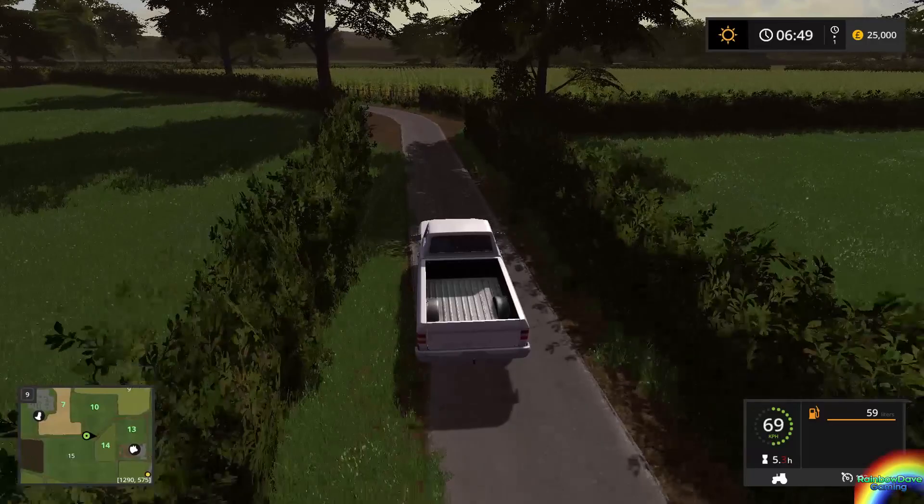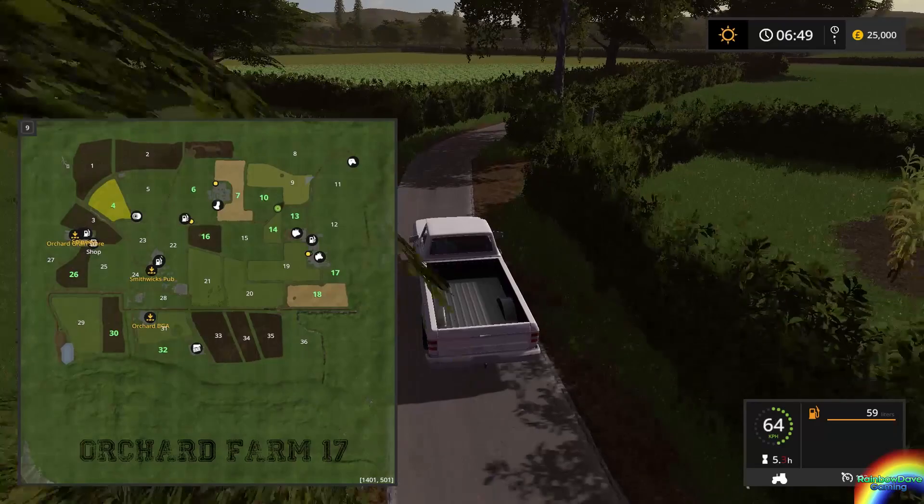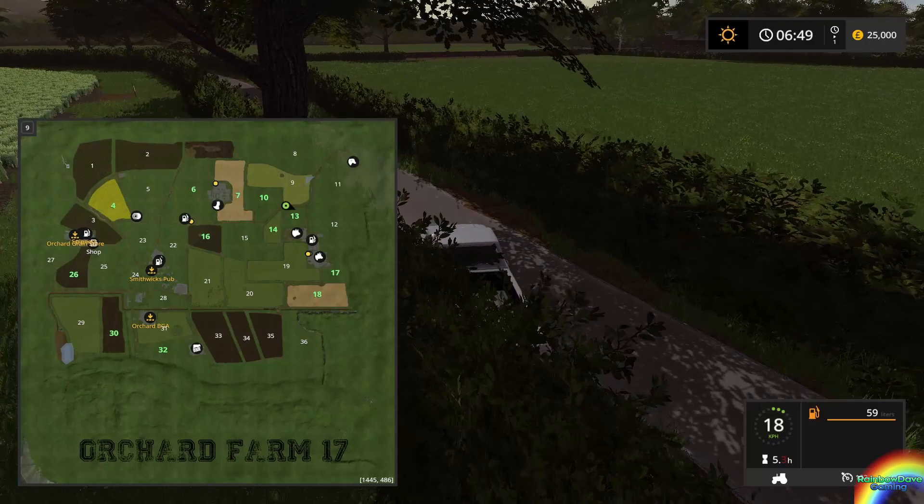The chickens are at the main farm. Over here, you're headed towards the pigs. You do start off with corn in field 14. There's a lot of grass fields, if you haven't already noticed.